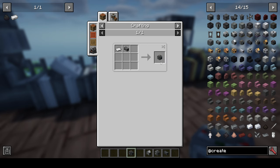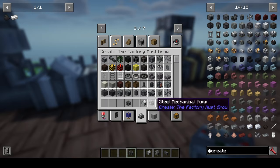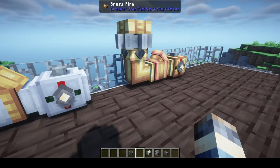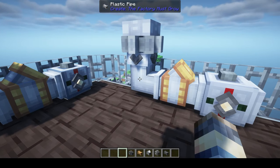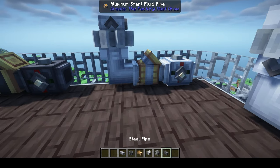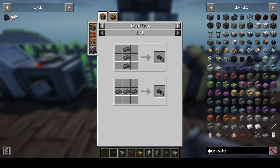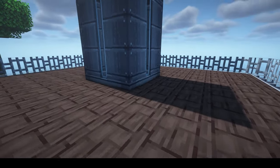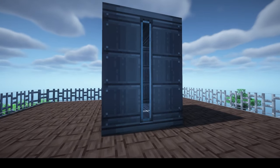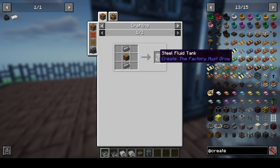The crafting recipes are all very similar — an iron plate and a pipe, an aluminum ingot and a pipe, an electrode cog, and so on down the line. Steel only takes two components whereas the rest take three. There's also a steel fluid tank variety that acts the same as the copper one but is required for a few machines, crafted with a barrel and steel ingots on either side.